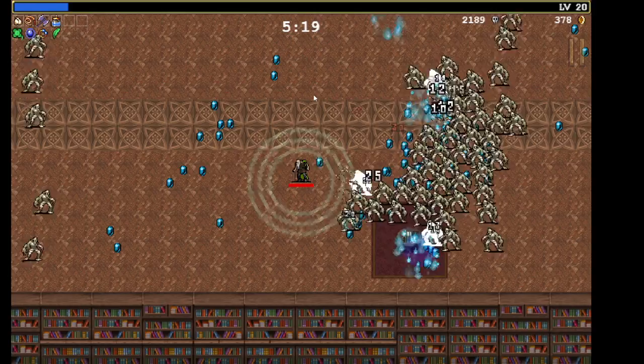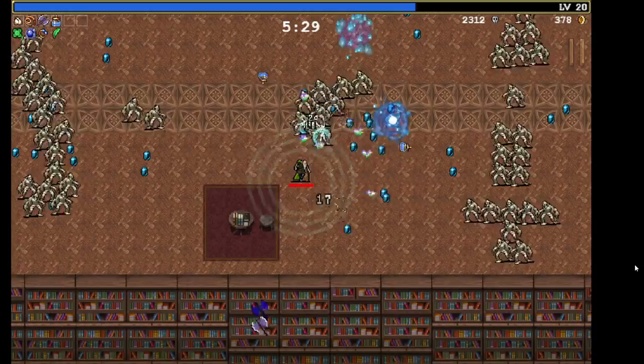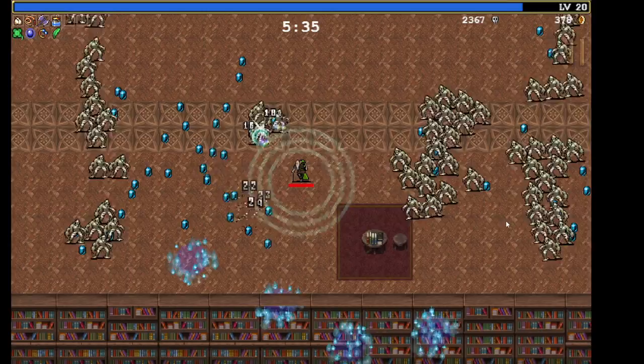One thing to keep in mind when following this or any guide is that the abilities you get are RNG dependent, so you might not always get the abilities you want. That is why I gave you more than six choices in my tier list — because you only get six abilities per run. Try to focus on those, but if you can't get them, just make the best of whatever your choices are.